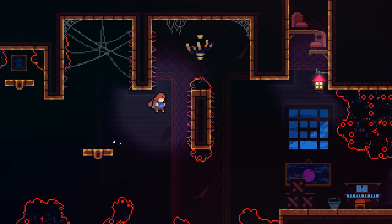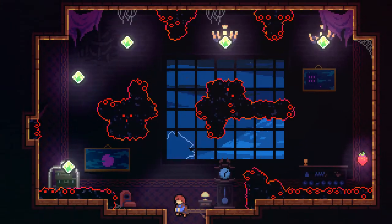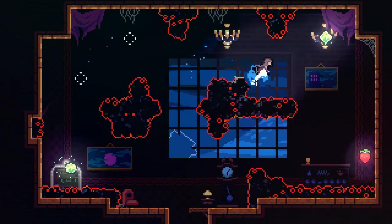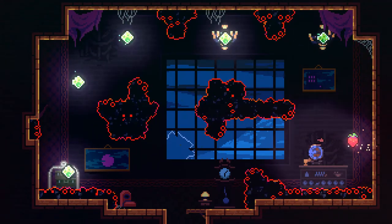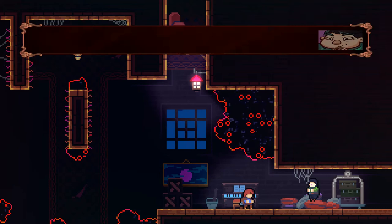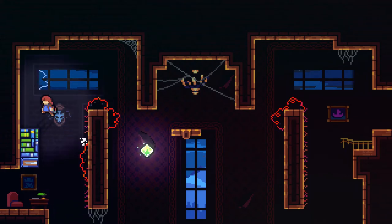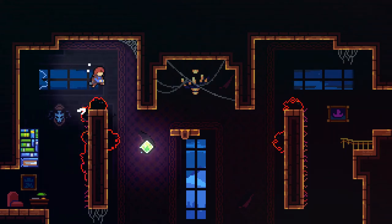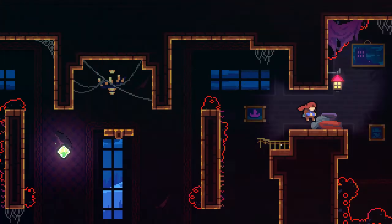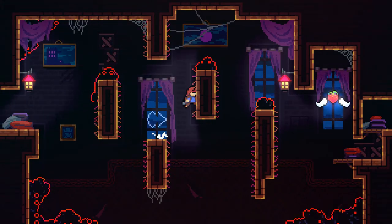Make sure once you get to this platform, do not dash. Hold on to it and dash up here. And there you go — there's going to be your next strawberry, strawberry number six. I'm going to go ahead and skip this cutscene here. Just keep heading towards the right. Right here, make sure you don't dash, because this strawberry is going to go flying away. Go ahead and get that strawberry.